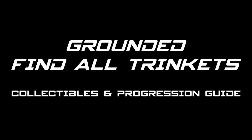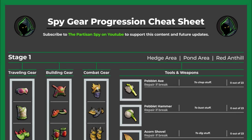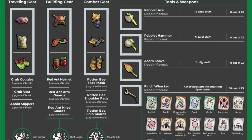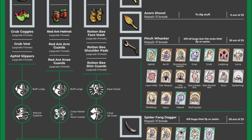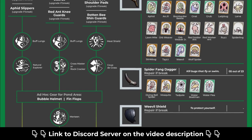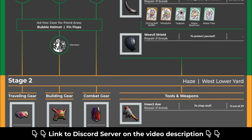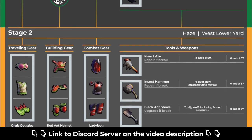There are 22 trinkets in Grounded and this video is gonna show you how to get them, what they do and which ones you should use. Game progression cheat sheets like the one you are seeing will be updated, and an exclusive cheat sheet for the trinkets is coming your way in the next few days. You can download them for free in the Spy Discord. The link to join is in the description of this video.